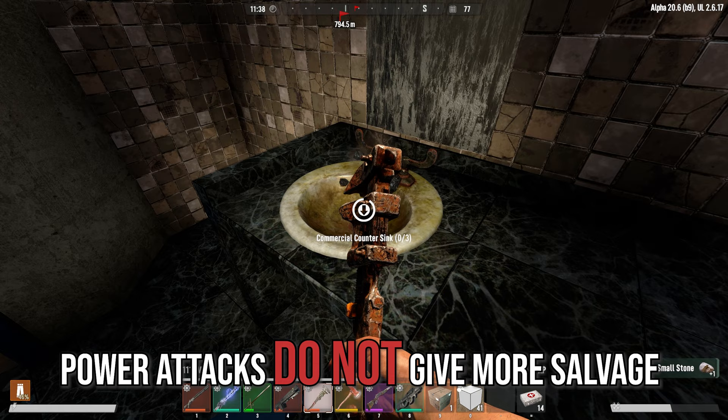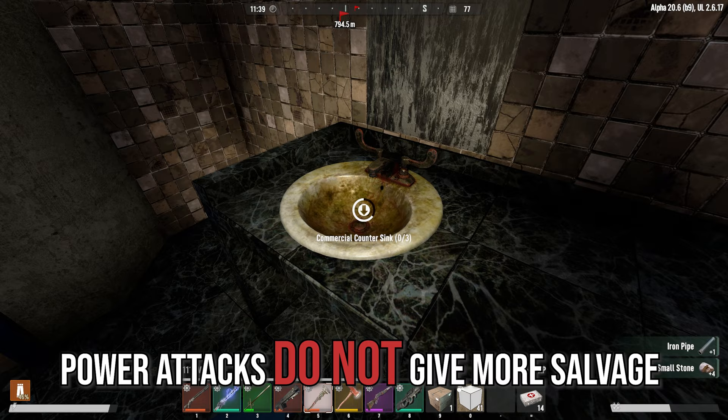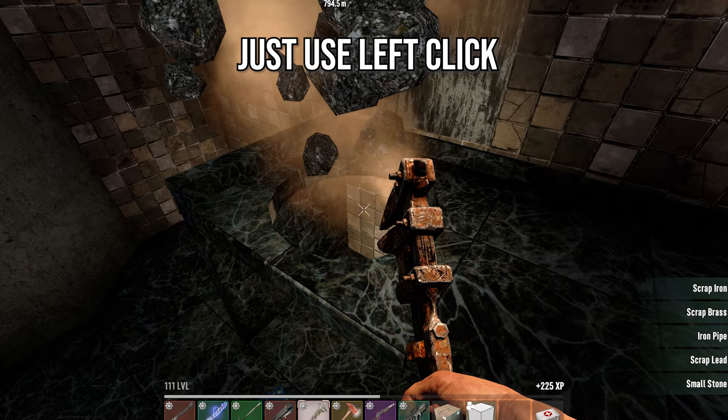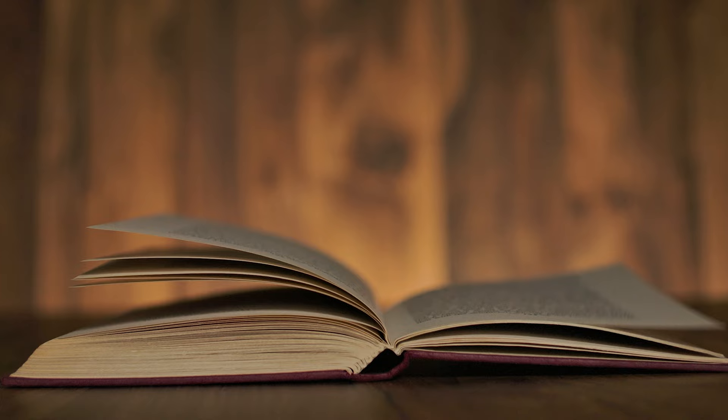You need to have scrap wire in your inventory when connecting up electrical items. According to Subquake, when wrenching, power attacks have a double penalty to durability. When salvaging, power attacks or right clicking will not give you extra materials compared to a left click — however, you'll have to maintain that tool more often as it will degrade faster.